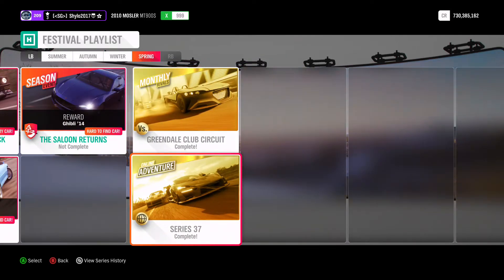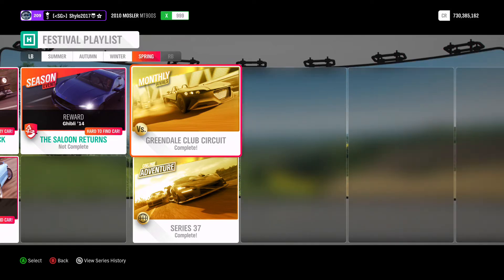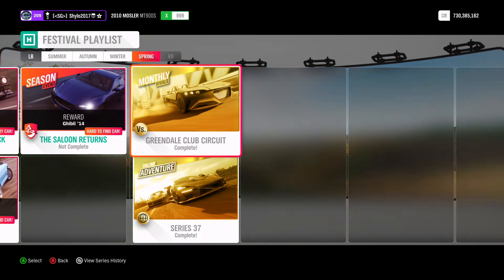The monthly rivals is in the Vuel 05 RR — the last car ever added to Horizon 4 back in summer. You just need to drive it around the Greeddale Club Circuit without hitting anything, rewinding, or missing checkpoints. If it's got a flag next to it, the lap doesn't count. Just go around and get a clean lap without an exclamation mark next to it. You do not need to beat your rival or set a fast time — it's just the clean lap that counts.